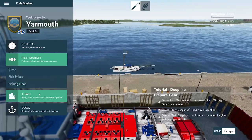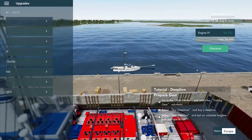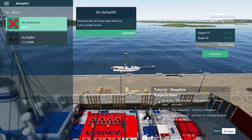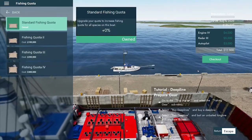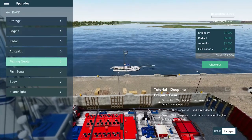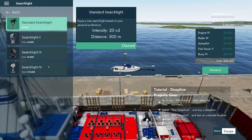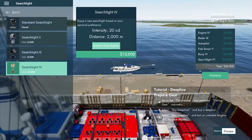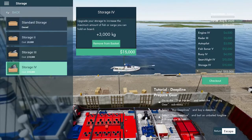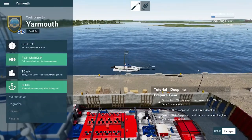Before we do that, we don't want our boat to be sub-par. So we want to add the best engine we possibly can. We want to get a good radar. Our autopilot's a must, so that way we don't have to do too much craziness. We're not going to worry about our fishing quota right now. We definitely want to upgrade the fish sonar. We want the high-end buoys so that way you can see them. And then let's go ahead and get a nice searchlight, why not? So we have upgraded everything. We're going to make sure we get the storage as well. Let's go ahead and check out.